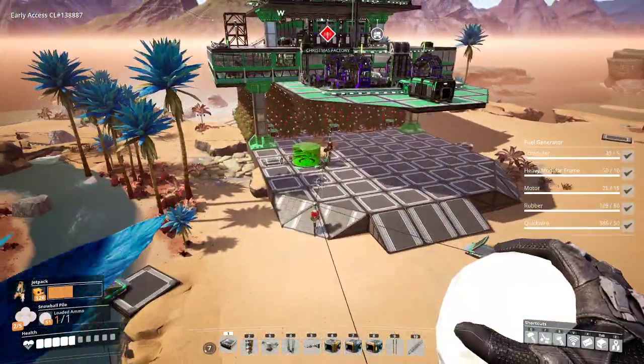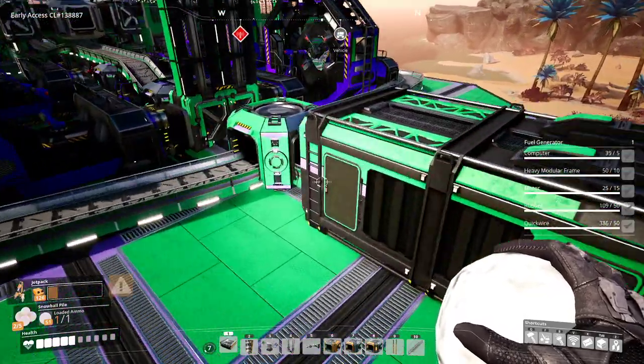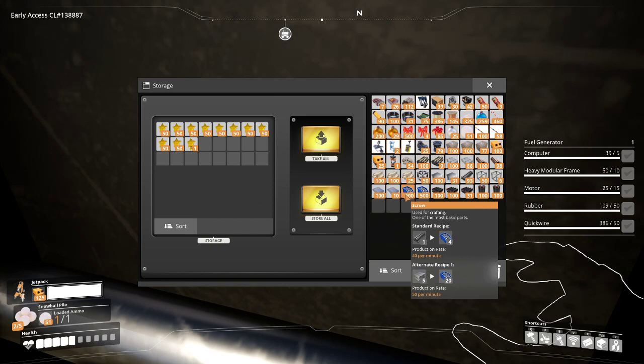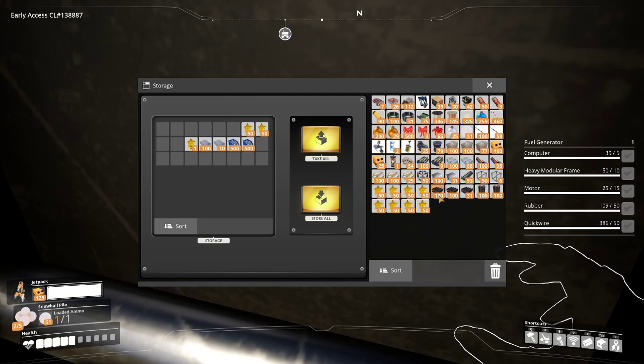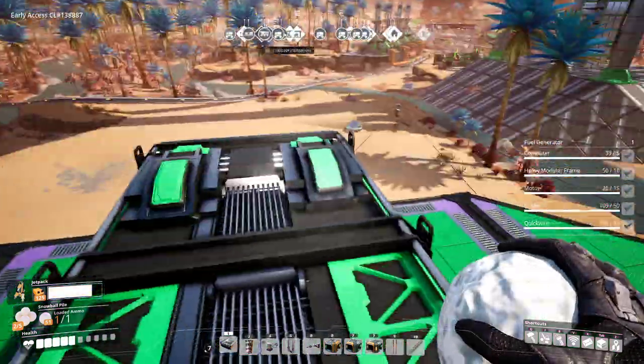I'll put some screws away. Now let's hit back — for the power of the snowball, let's grab all of these. Bang bang bang bang bang bang! Alright, I'm gonna have to come back and grab this.